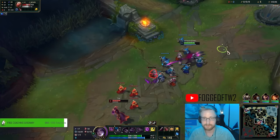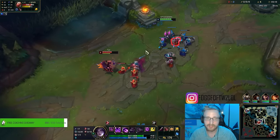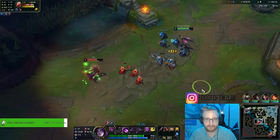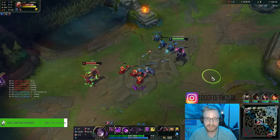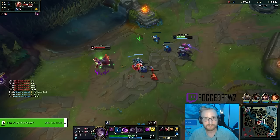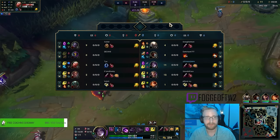With the Magical Footwear I'm basically getting an extra 300 gold for free, plus my boots are a little bit better which is kind of nice. And then of course I've got Cosmic Insight so I can have as much cooldown on my summoners as possible, so I can TP back and flash away.